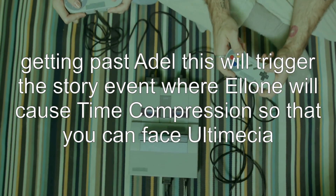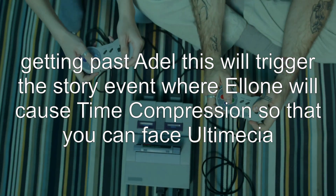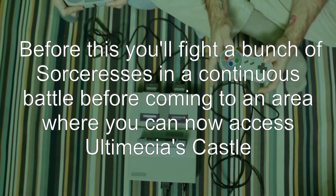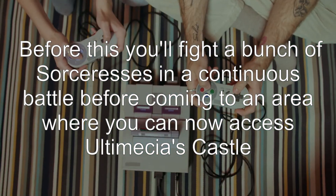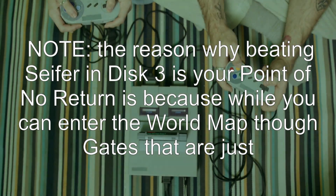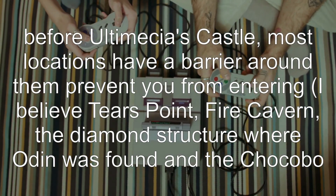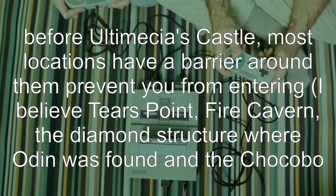Getting past Adel will trigger the story event where Ellone causes time compression so that you can face Ultimecia. Before this, you'll fight a bunch of sorceresses in a continuous battle before coming to an area where you can now access Ultimecia's castle. Note: the reason beating Seifer in disc 3 is the point of no return is because while you can enter the world map through gates just before Ultimecia's castle, most locations have a barrier around them preventing you from entering.